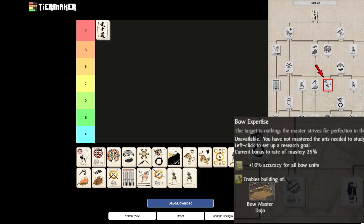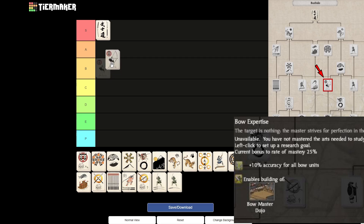Next, we will have Bow Expertise. Bow Expertise, for me personally, is a B tier. I've been doubting between A or B tier for it, because the plus 10% accuracy for all bow units is very good. It also unlocks the Bow Master Dojo, which is also a very good building for military purposes. However, I don't think all clans or playstyles really rely on archers that much. So while the bonus is good, it isn't for every clan or every playstyle, and that's why it drops down to B tier.